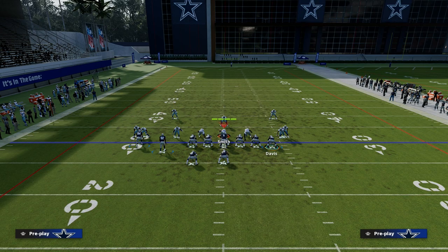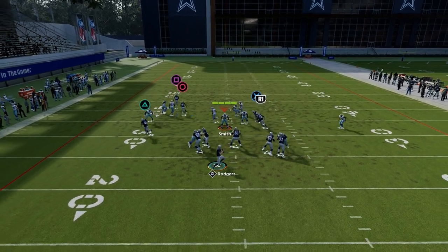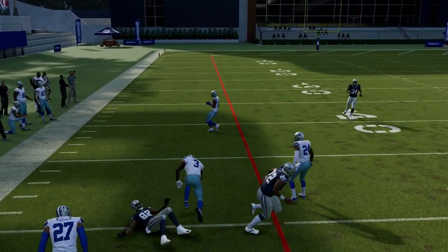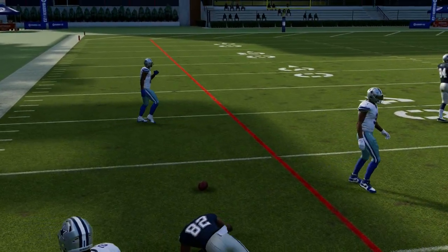Left to right is the read progression. Our first read is always going to be the running back route — if he's open, we're going to throw it to him. This route to the circle receiver is one of the best routes in the game.